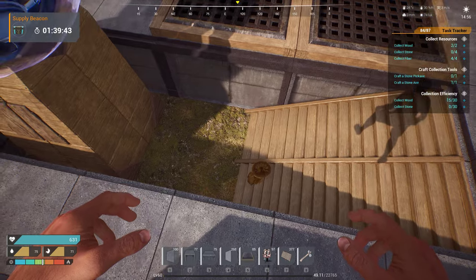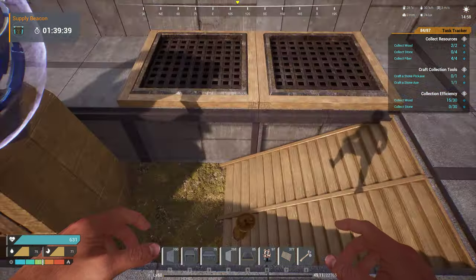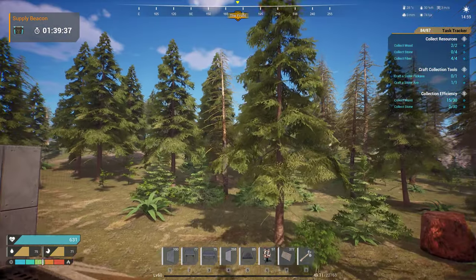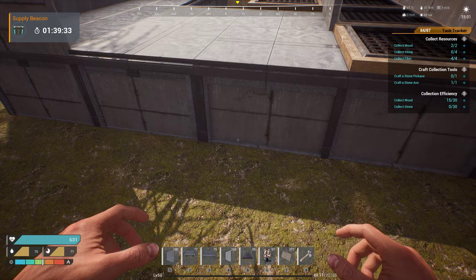Don't put the stairs right up against the beacon, because a lot of times that will create a path issue as well. Also, if you put your foundations too close to the ground level, sometimes the NPCs will think they have a path onto those foundations.